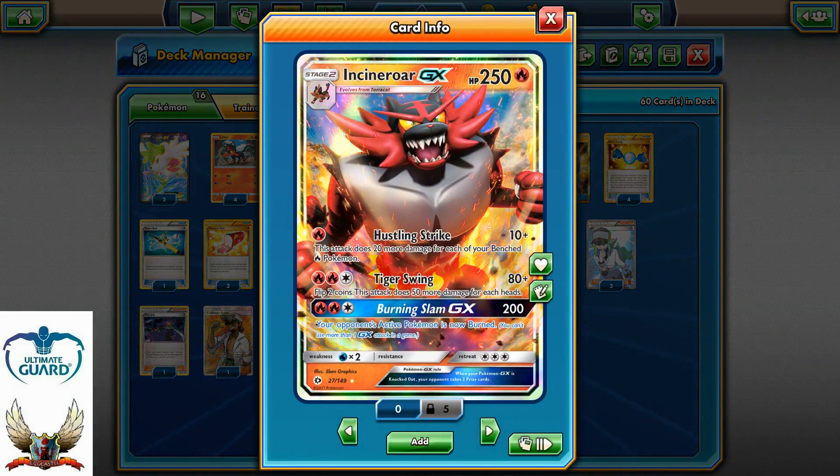A fire deck with Incineroar GX — pretty cool deck in my opinion to play. I think it's not that competitive as it should be, at least on paper, but still I like it. Incineroar GX is a 250 HP Stage 2 Pokémon, which evolves from Torracat and from Litten, with three different attacks. The first one is Hustling Strike for a single fire energy.